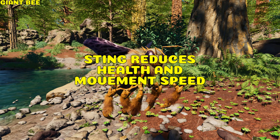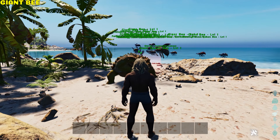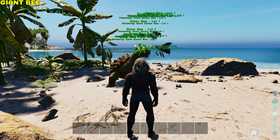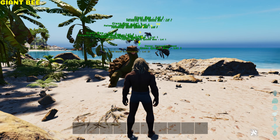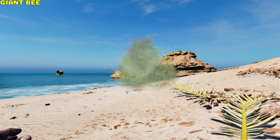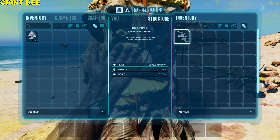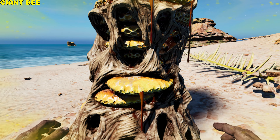Giant Bee. It can sting, reducing the target's health and movement speed. It can summon minions, but it doesn't work if it's encumbered or under 10% health. You can convert it into a beehive that produces honey every 45 minutes, requiring rare flowers in its inventory before it starts producing — it consumes one rare flower every two hours.